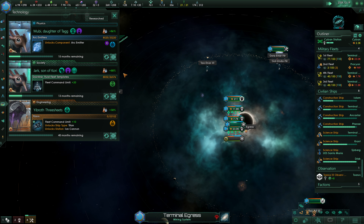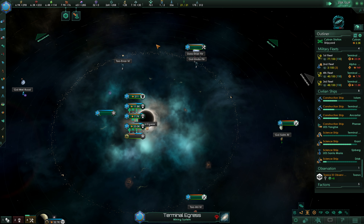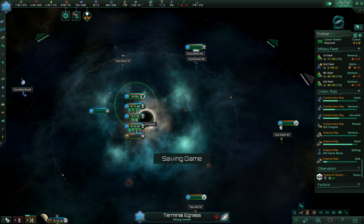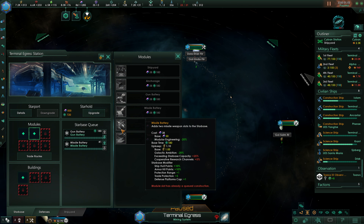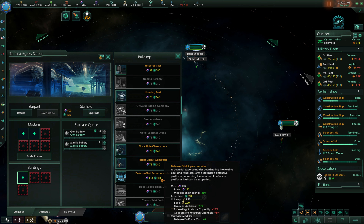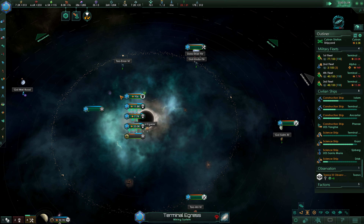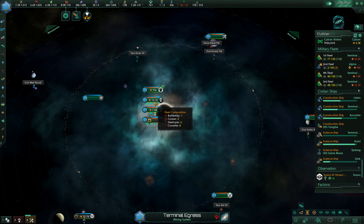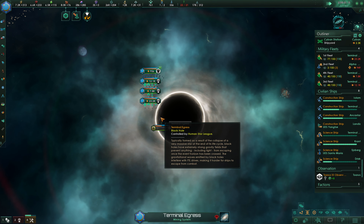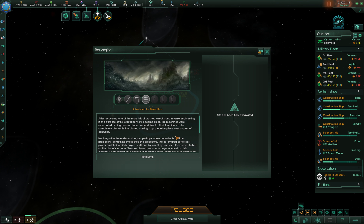Titans technology - we absolutely grab Titans here. Construction complete - our starport is done. We're going to put in a gun battery, missile battery, and a disruption field generator, and upgrade that to a starhold. We are now able to repair here - yes, and we are repairing. That is perfect; that'll save us a lot.